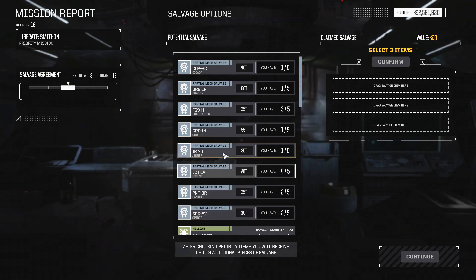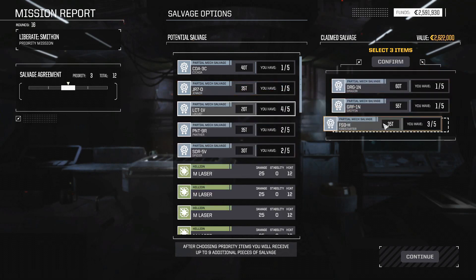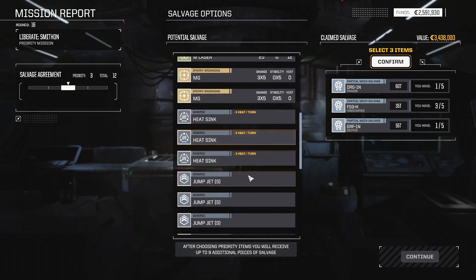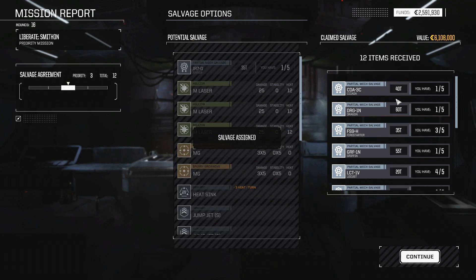We don't need a Locust, so let's think about this. We'll take a Griffon piece, take the Dragon piece, take the Fire Starter piece. The rest is just kinda junk. So we did complete a Locust — we're gonna store that, sell it maybe. Wow. In retrospect, looking at that mission, I would recommend trying to use the crates more effectively.